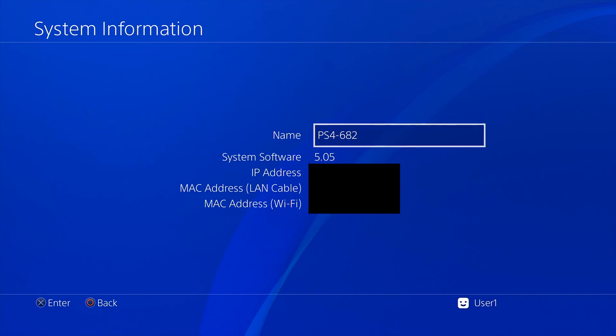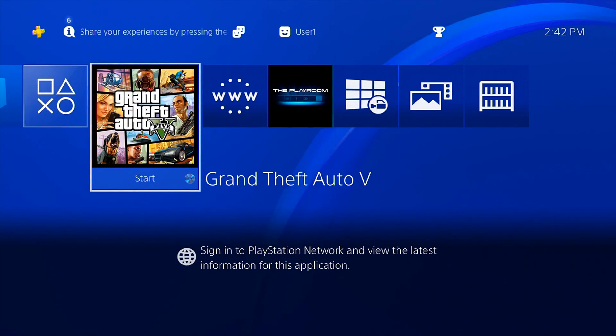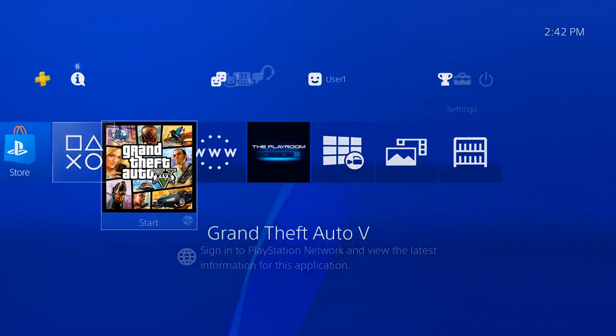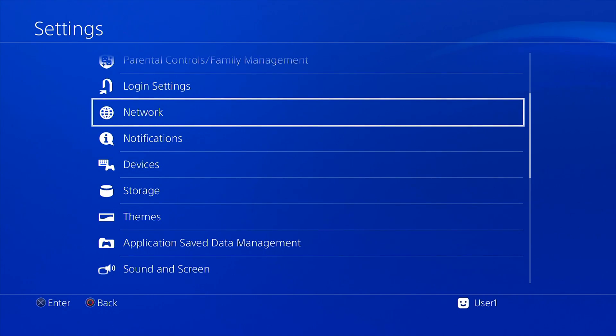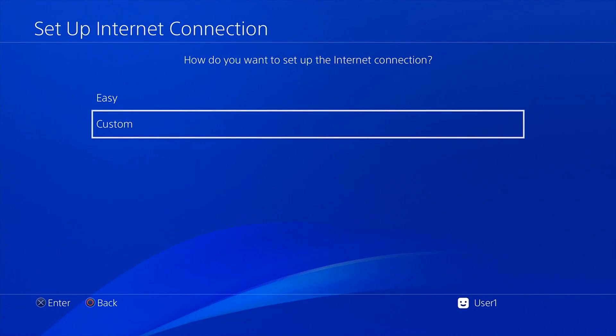My system software is 5.05; on a legitimate PS4 it's 7.55 and you cannot downgrade to jailbreak it — you have to find one that's never been updated. That's the main thing: having the PS4 on firmware 5.05 or lower. There's no USB needed either. The reason I had a USB in my TikTok was because I had to reinstall firmware 5.05 after getting stuck in a safe mode boot loop, but thankfully that's fixed.